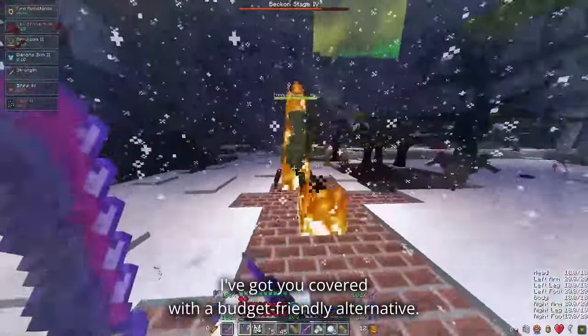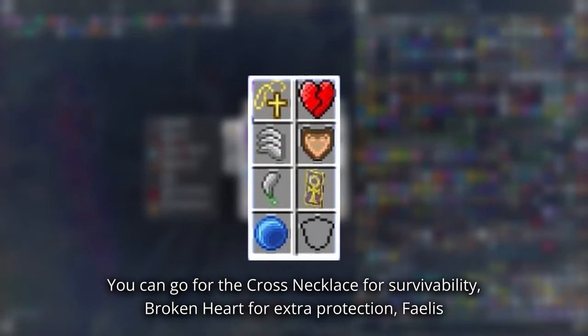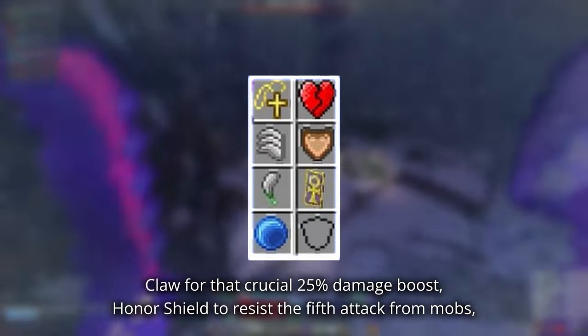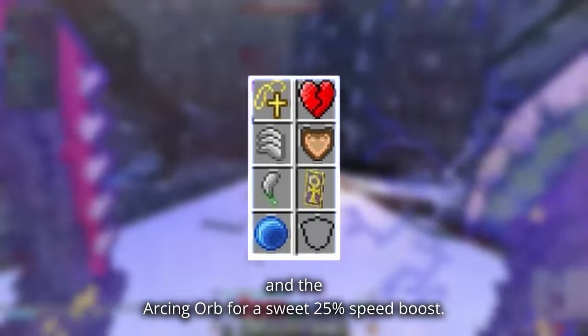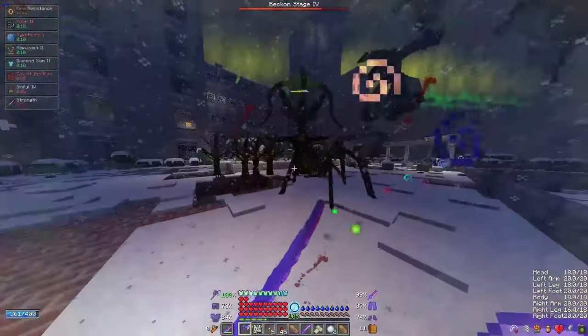If you don't have access to some of these baubles yet, don't worry — I've got you covered with a budget-friendly alternative. You can go for the Cross Necklace for survivability, Broken Heart for extra protection, Feil's Claw for that crucial 25% damage boost, Honor Shield to resist the fifth attack from mobs, Poison Stone for a massive 40% damage boost, and Ink Shield for maximum debuff protection.